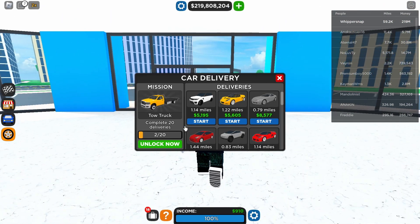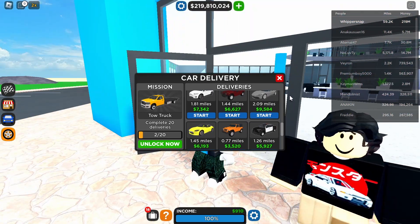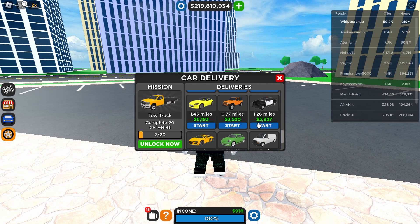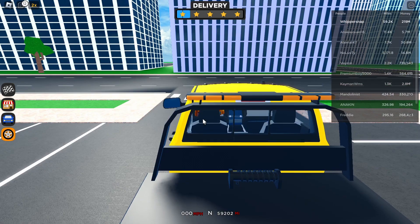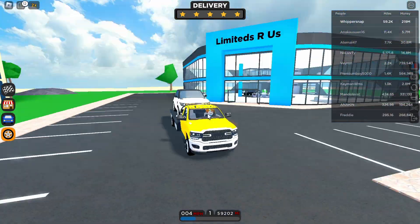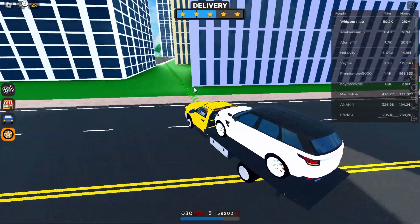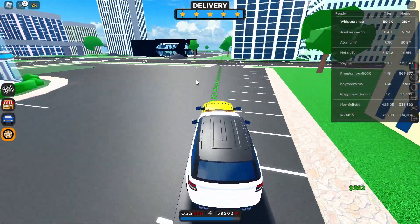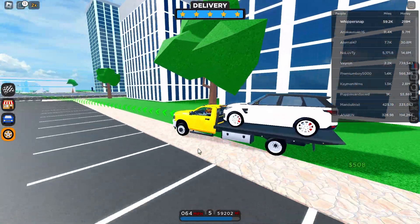Alright guys, you can see I just completed all of these deliveries — the customer things — and now I have all of these deliveries I have to do. I have 18 of these, so once you guys have enough deliveries you can just go ahead and do them. You can get shortcuts like this too, just go right to the location to where that person wants.